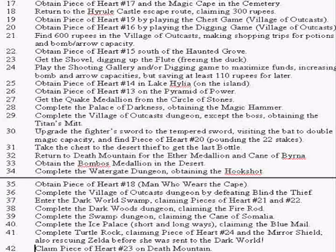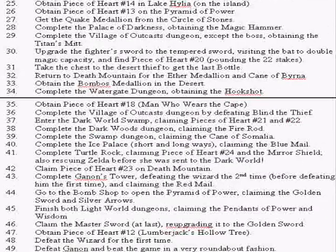We'll get Piece of Heart 14 in Lake Hylia and Piece of Heart 13 on the Pyramid of Power. While we're in that region, we'll also get the Quake Medallion from the person in the Circle of Stones. Once we do that, we continue onward to the Palace of Darkness, beat the boss there, and get the Magic Hammer. After that, we'll go to the Village of Outcast dungeon. We will have to do the Death Mountain Descent one more time, and we'll complete everything except for beating the final boss there.